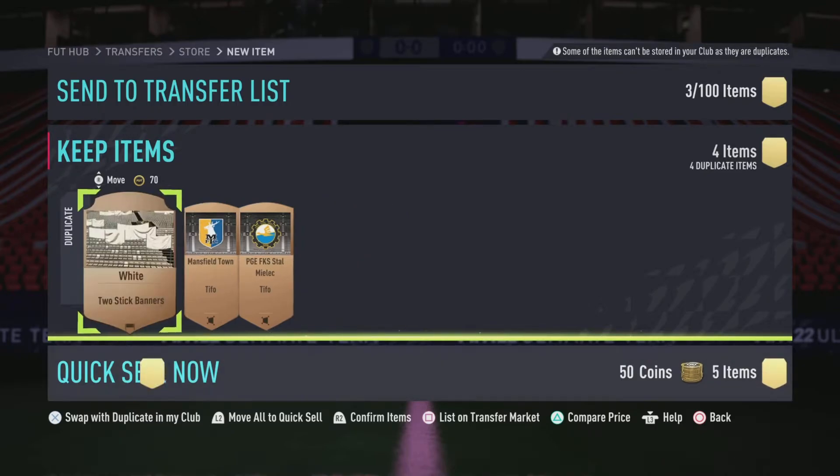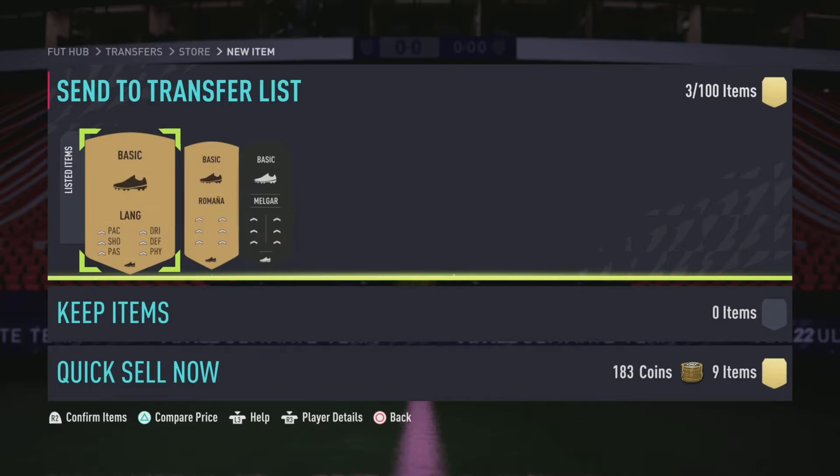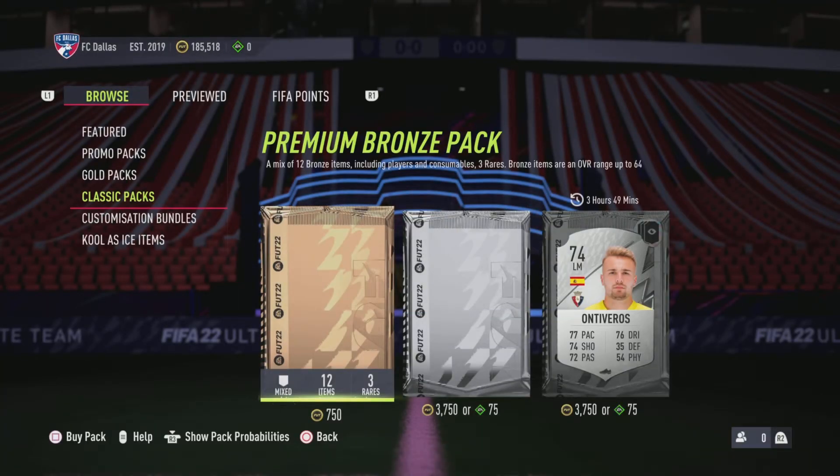Most of the time these managers don't sell — comparing now, yeah 200 coins, not worth anything. Sometimes you'll find cool stadiums and badges that will sell, but more often than not that won't be the case. There's only three transfer slots open right now. My coin total is at 185,000.